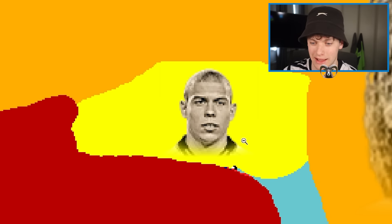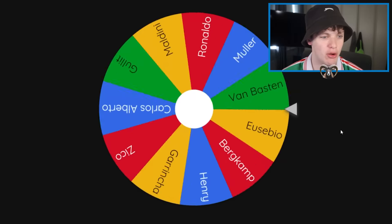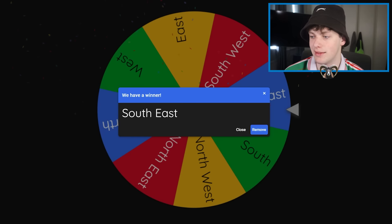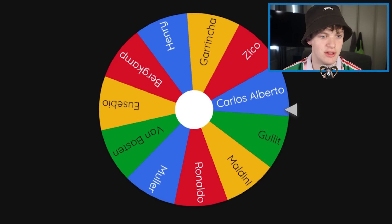R9 is still just chilling here — he hasn't had a single battle this entire time. Let's spin the wheel. Down to the last 11 people — it's going to be Eusebio. He got southeast — there's literally nothing to the southeast. We just have to go again.